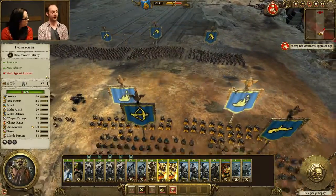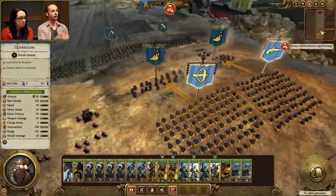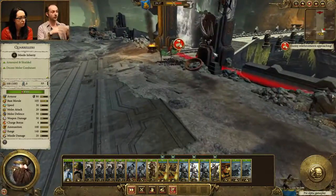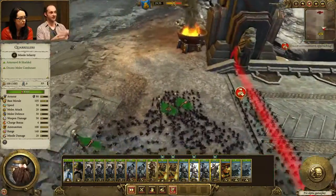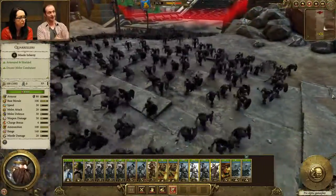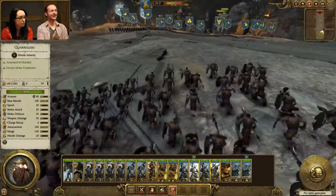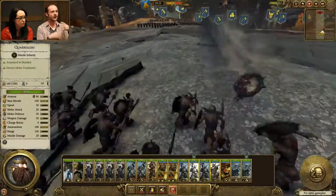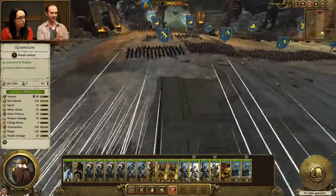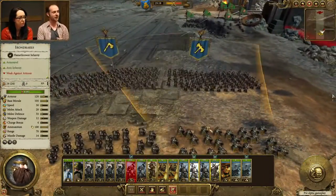As with previous Total War games, it is very much about using the terrain. That's especially true for the dwarfs — most of their damage comes from their ranged units: cannons, quarrelers, thunderers. That's where all their damage comes from. But their melee line is very good at holding off enemy advances. They're a two-part army — defending the line while using your ranged units to deal that heavy damage.